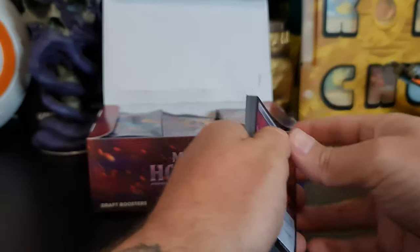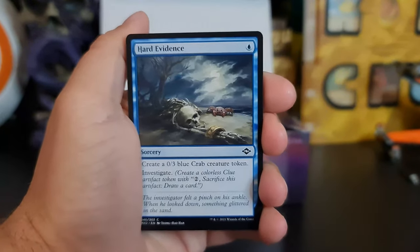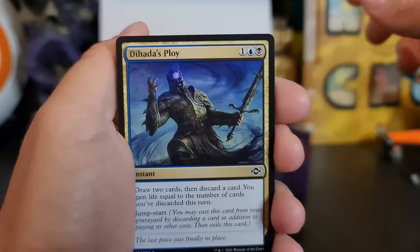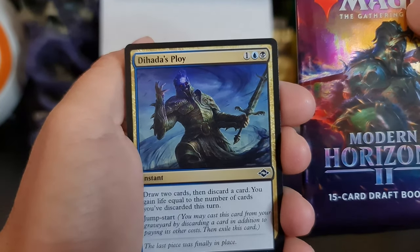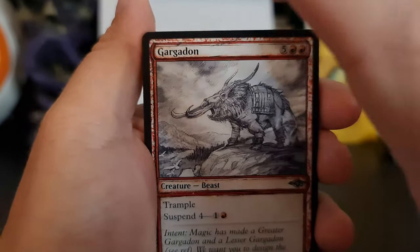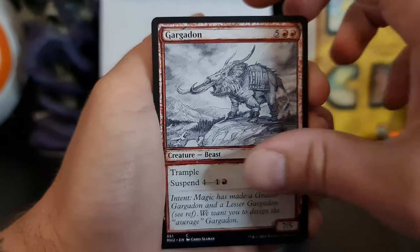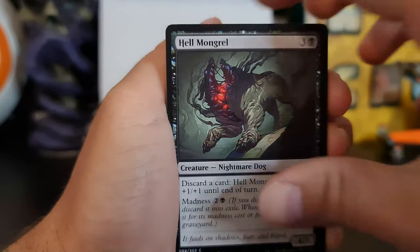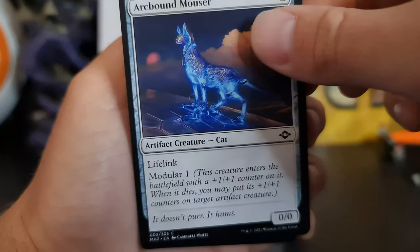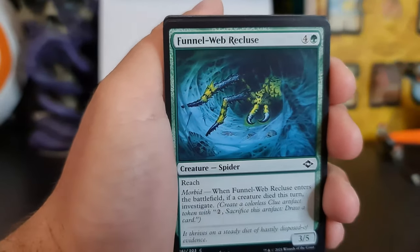All right, so I've got Hard Evidence — oh, that's him. The hardest ploy. We've got our first sketch art — how good do the sketch arts look? Hellmongrel, Arcbound Mouser — mouser, I guess, because of the mouse chase. Yep. Funnel Web Recluse — that's me, I'm a recluse too.